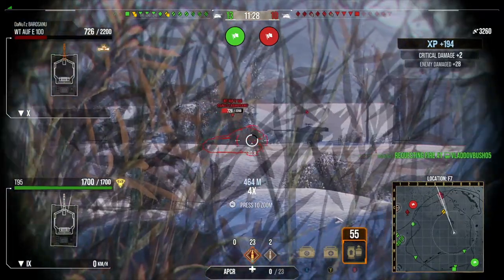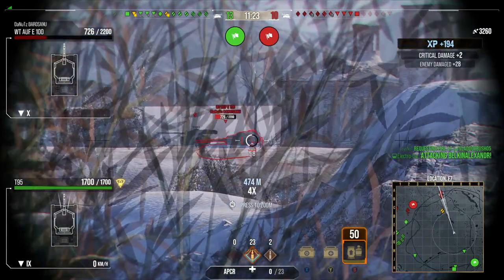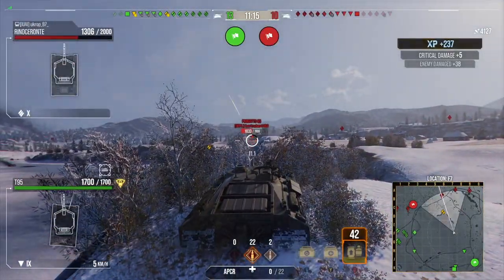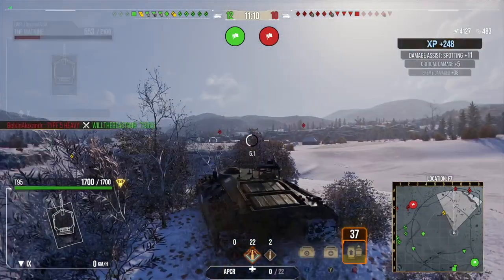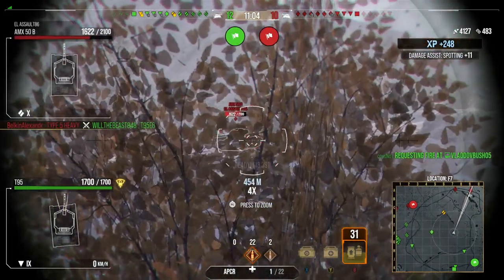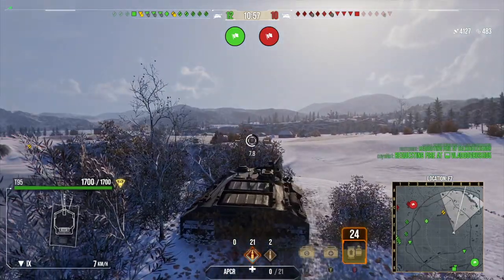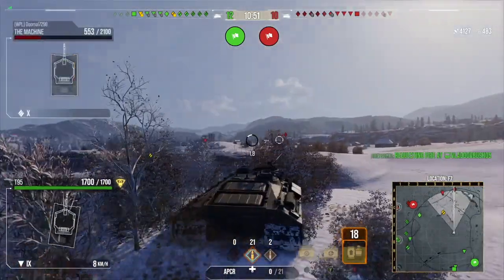I did manage to get another penetration. Then a Progetto 65 appeared — it looks like it's dumping its clip. I'm hoping I can squeeze one in. The Progetto actually crashes into the Waffle, which is good for me — that puts me up to 4,000 damage and we pick up a little assistance there as well. Our friendly team has almost cleared out the one-two, so now I don't have to concern myself with getting shot from behind. I can focus my attention on the hill — there are at least three tanks up there.